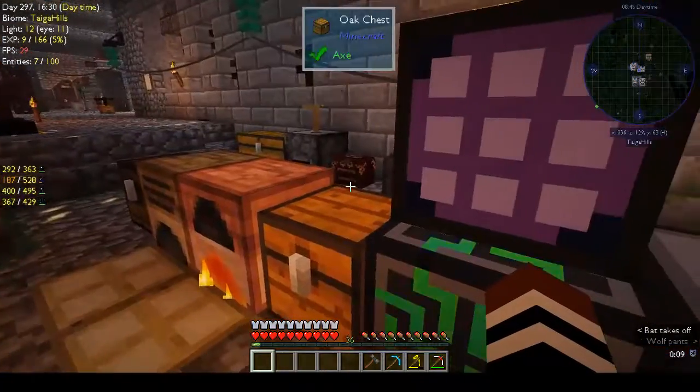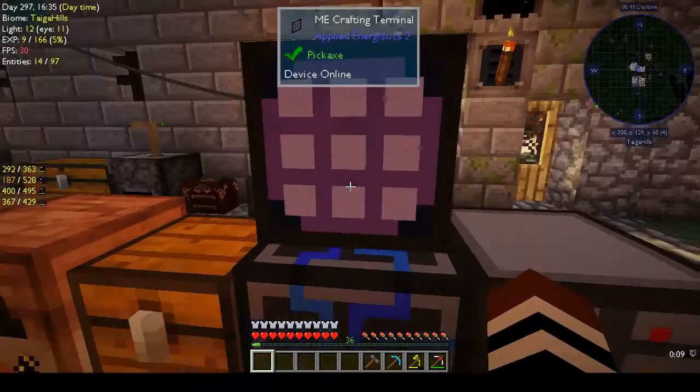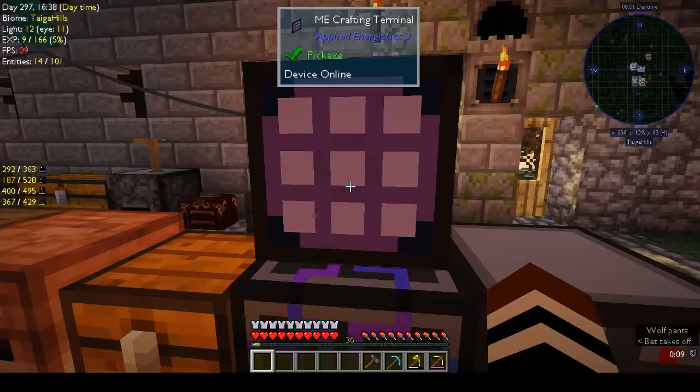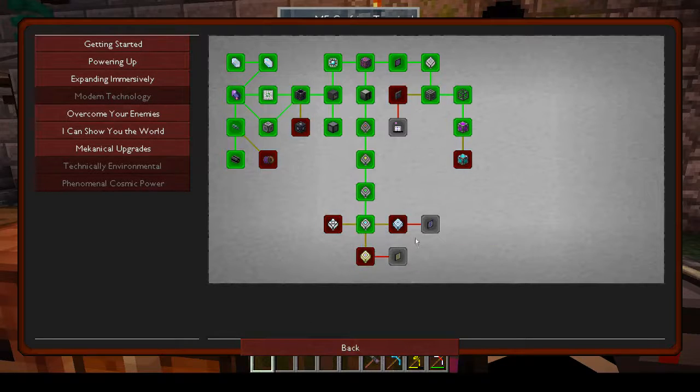Hi, this is Shane and welcome back to another episode of Autonatom. This week we are going to finish off as much as we can of Applied Energistics, because we are crafting the storage system that we want.